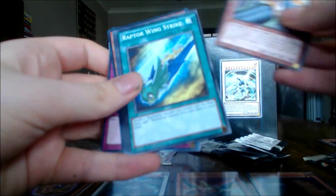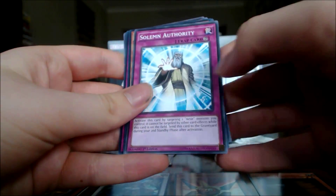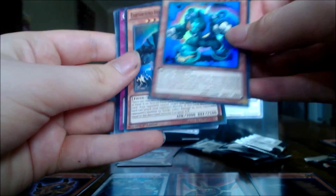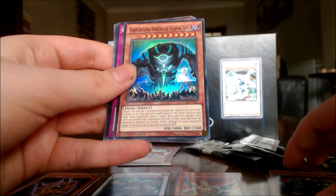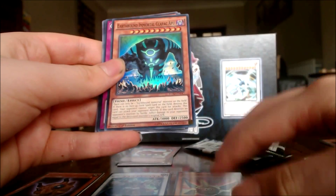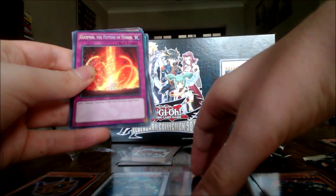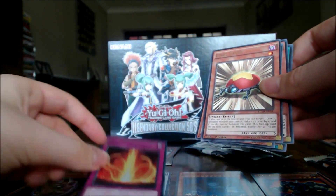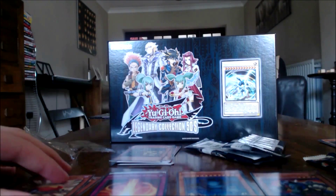It looks like all the holos are at the end. We've got a Force Resonator, a Road Synchron, a Raptor Wing Strike, a Resolute Mech Lord Army, Solemn Authority, and — goodness — an ultra rare TG Rush Rhino! A nice Earthbound Immortal Ccarayhua — correct me if I'm wrong on the pronunciation — yeah, it's quite cool. I was hoping to get some of these Earthbound cards.